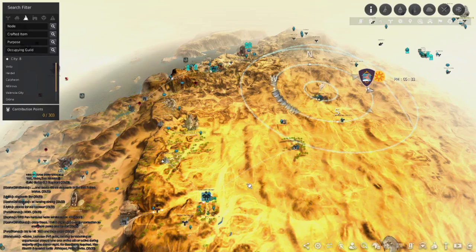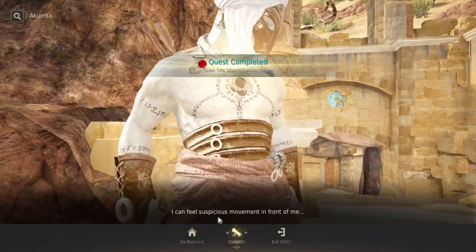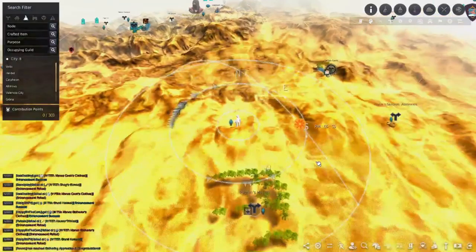After we pick up that quest we're going to head to the north-northwest — just to the northeast of Sangrain Bazaar, north of Pilgrim's Haven and southwest of Ibolib Oasis. Once we get there we're going to head down this little hill and talk to Akumsa. We're going to finish that quest and pick up the next one, called Ancient Necklace. Look through that and accept the quest.